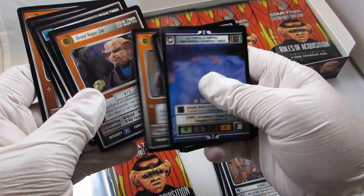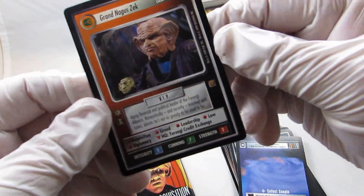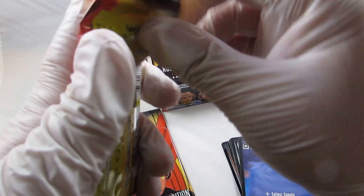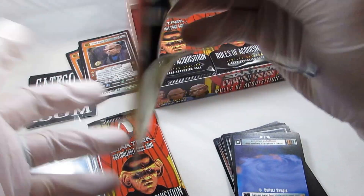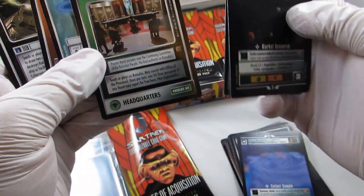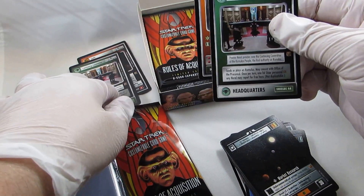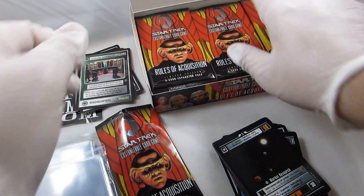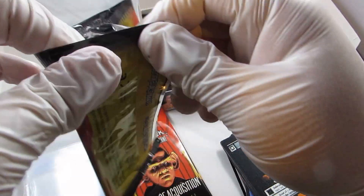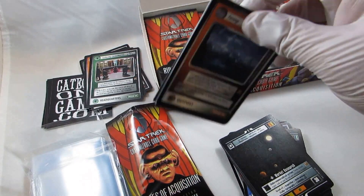I don't know if we'll actually make back value on this — I somehow doubt it. Grand Nagus Zek. Now, this is pretty terrible — we've opened four packs and we've gotten two of the same rare. This is terrible distribution for a game, for a company that should have had better quality control. You should never get two of the same rare in the same box, especially out of only 30 packs. The rare sheet should just never double like that.